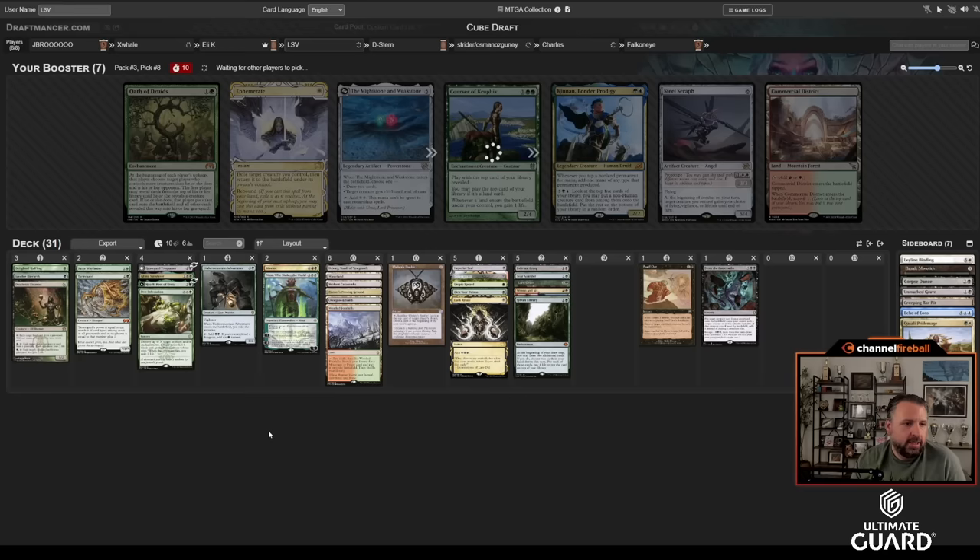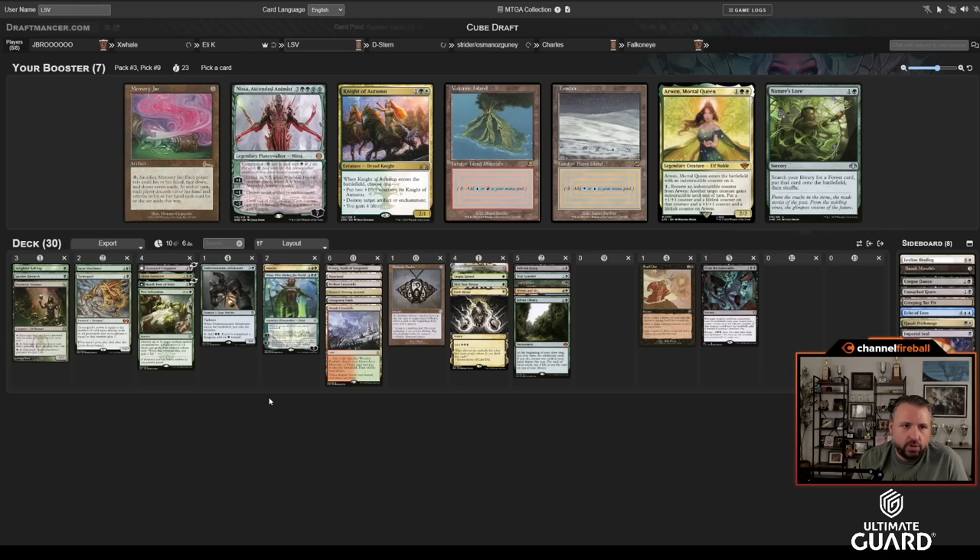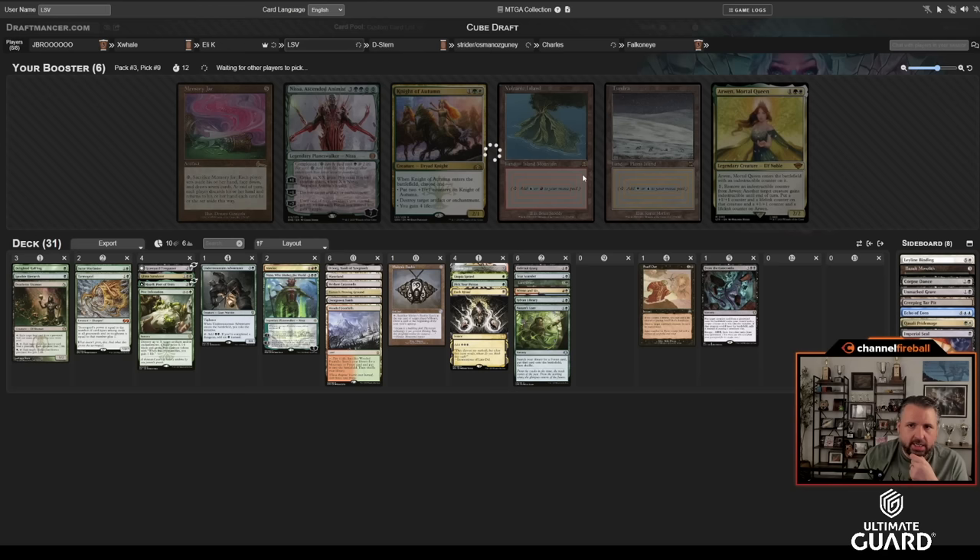Between Reanimate and From the Catacombs I feel good. Imperial Seal is a card I might want to cut. Sylvan Library — the one thing this deck is missing is discard; I'll struggle against some decks without it. Sylvan looks good over Courser. I could take Kinnan for infinite mana with Basalt Monolith but I don't have anything to do with that mana. We're at 15 lands plus Land Grant, so we're looking pretty good. I might just cut Imperial Seal.